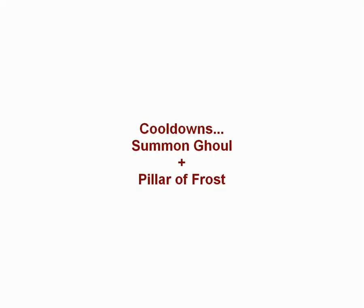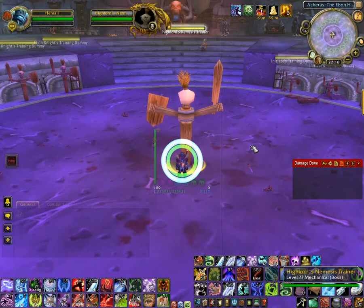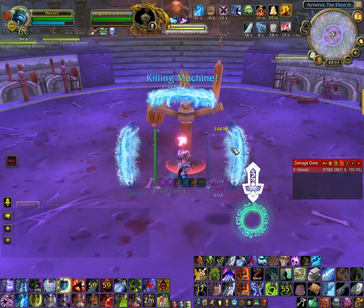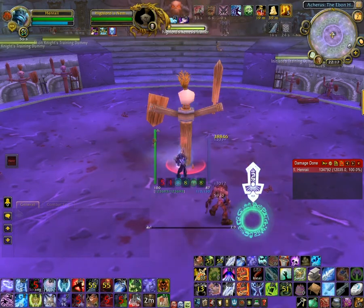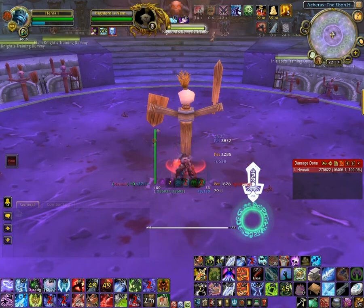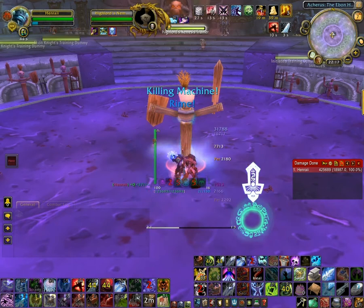As a Frost DK you have got 2 cooldowns: Summon Ghoul and Pillar of Frost. What I do is use 2 Obliterates to get my runes on cooldown after applying my diseases, and then use Pillar of Frost and Summon my Ghoul, because the Ghoul benefits from the strength bonus that Pillar of Frost gives you. From there you proceed like normal — your priority is Obliterate, then Frost Strike to make sure you don't cap your runic power.